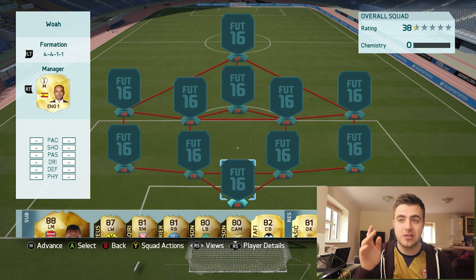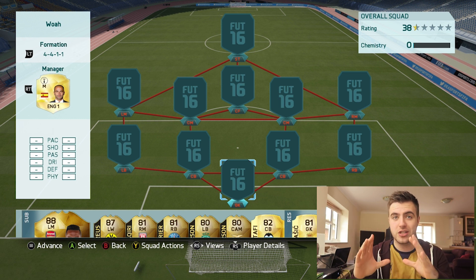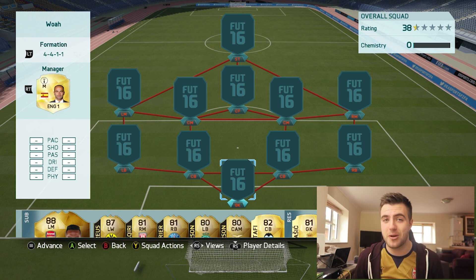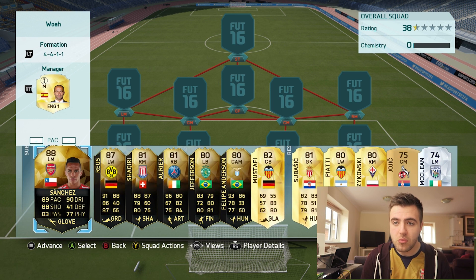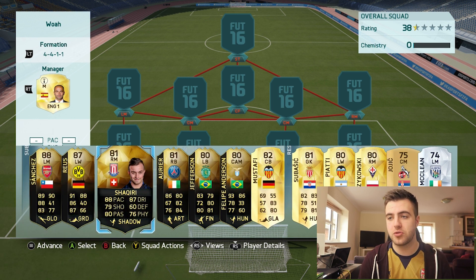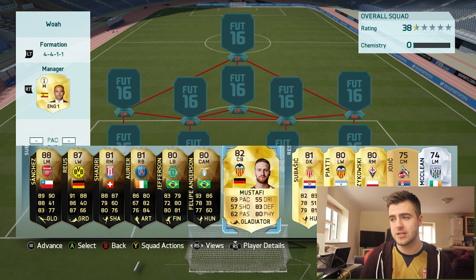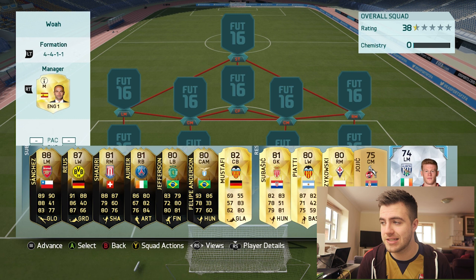So what I'm going to do is — I've got an equal 4-4-1-1 formation that's kind of blocking the screen right now. As I talk you through each player, we're going to cut a bit of it out. It may look a little bit funny, but trust me, it'll be worth it. I'll quickly show you the bench. We have in-form Sanchez, in-form Royce, in-form Shaqiri, in-form Aurier, in-form Jefferson, in-form Felipe Anderson — one of my favourite players — and just an all-round good selection of players.